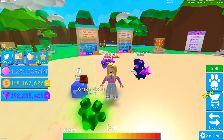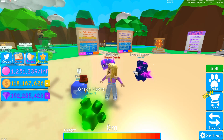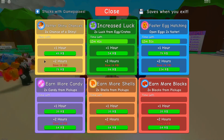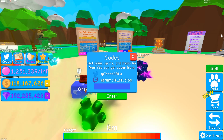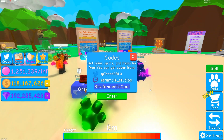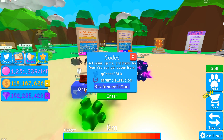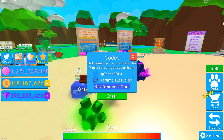I'm not good at the game, guys, you already know this by now. But let's do the last two codes from the last update if you haven't already done those. I'm not going to be redeeming these right now because I can use them when I'm offline to boost myself a bit further. The first code for 15 minutes of two times luck is Sir C. Fener is cool with a capital S, I, and C. I'm not sure if you can uncap it a little or not.